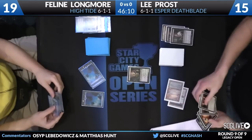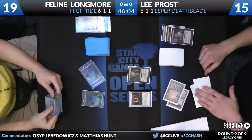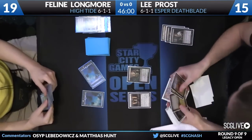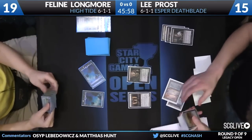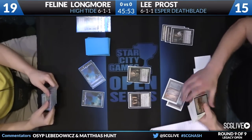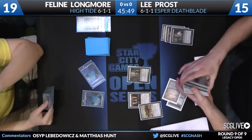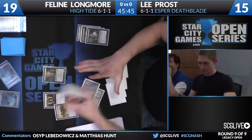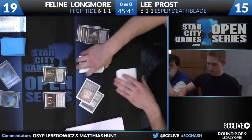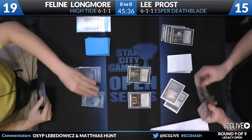Here's a second land for Lee — likely to see a Stoneforge or a Vindicate on the land. He's going to lead with Stoneforge. Vindicating a land would actually be a really strong play here — High Tide needs lands in play, and blowing up a land is basically time-walking the deck. I can't imagine casting Stoneforge here is really going to be that relevant.